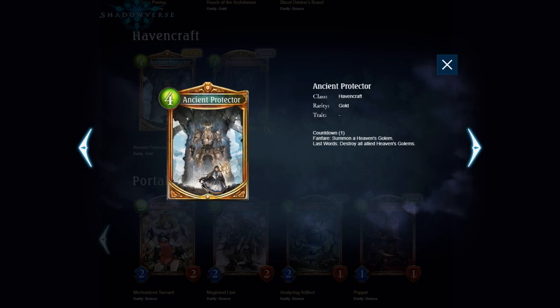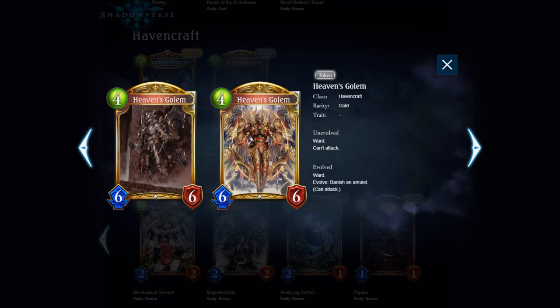Ancient Protector for Havencraft — it's a gold amulet, 4 play points, Countdown 1, so it expires next turn. Fanfare: summon a Heaven's Golem. Last Words: destroy all allied Heaven's Golems. Heaven's Golem is a 6/6 with Ward that can't attack. Evolved: banish an amulet, and it can't attack. So the idea is you'd banish the amulet it came from to get a 4 play point 6/6 with Ward, which is not a terrible deal. Is it better than other 4 play point tempo swing cards? Maybe not, since it only deals with one thing. But a big body with Ward isn't bad either.